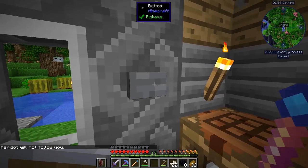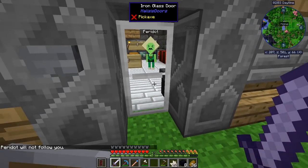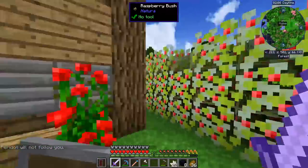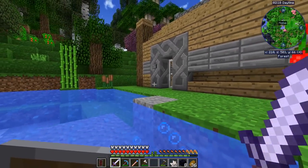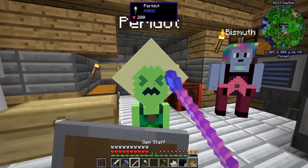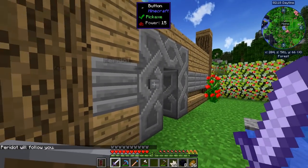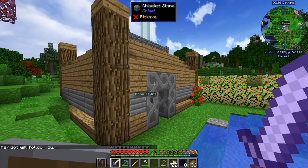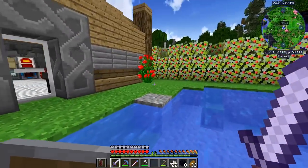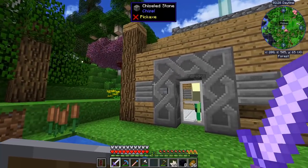That's actually because I spawned this Peridot in this dimension. As you remember, in the previous season there were so many gems that could literally fly, and that's a bad thing because they're not supposed to. They were lagging the world so much — Lapis was doing that, and some of my rubies were doing that, and a lot of other gems. But I had to do some magic in order to make sure they're not going to do that again.